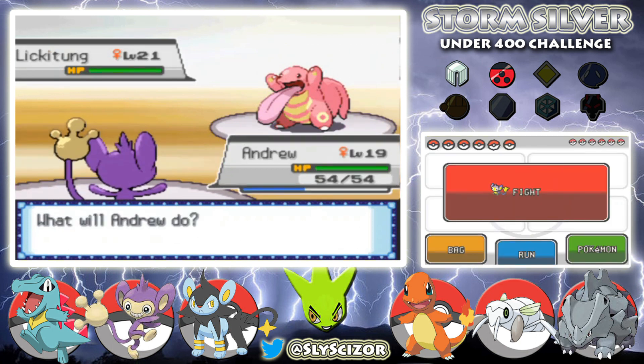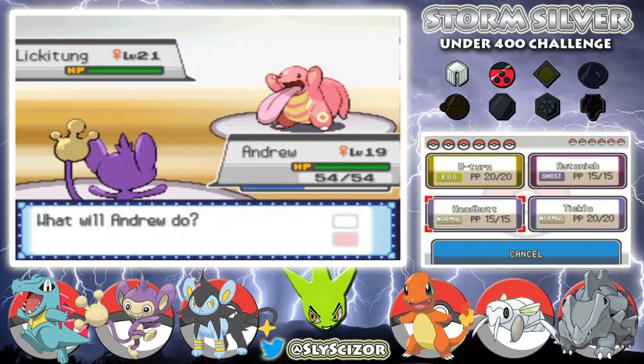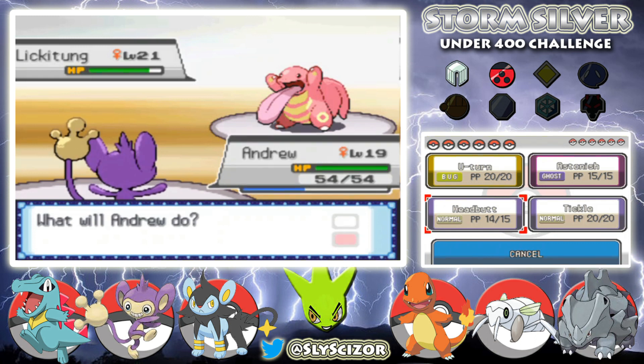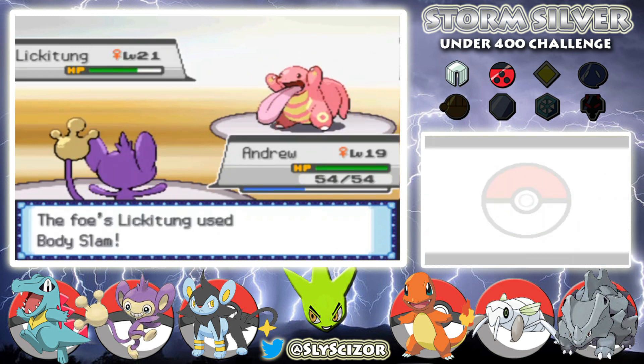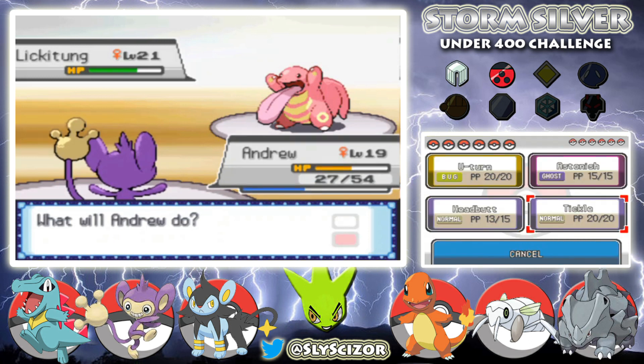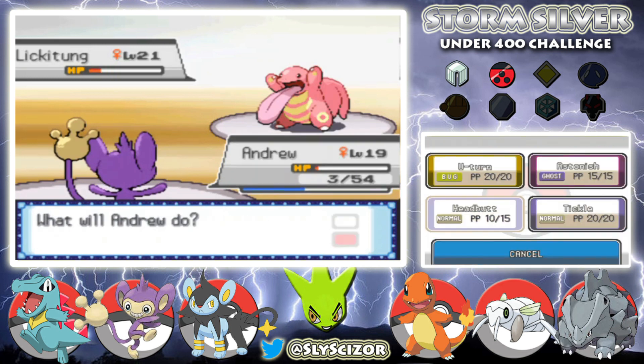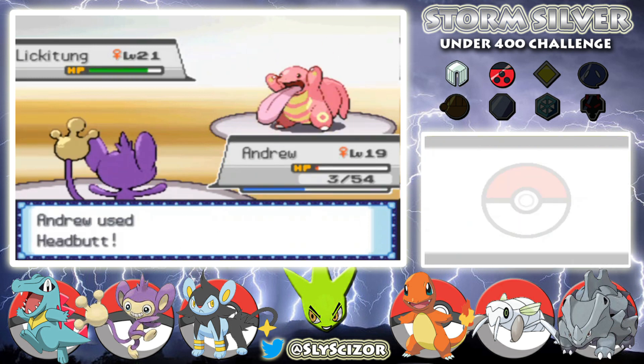She leads with a Lickilicky. Let's go for Headbutt — that did no damage but whatever, we'll keep attacking. She uses Body Slam which does big damage. I could U-turn, but Aipom isn't going to be useful against any of these guys so I might as well keep doing chip damage. She heals — that's fine, we'll make her waste Super Potions. We're getting a lot of flinches with Headbutt, which is huge.